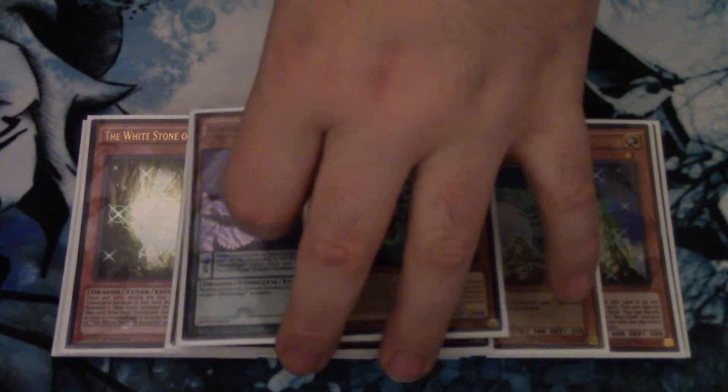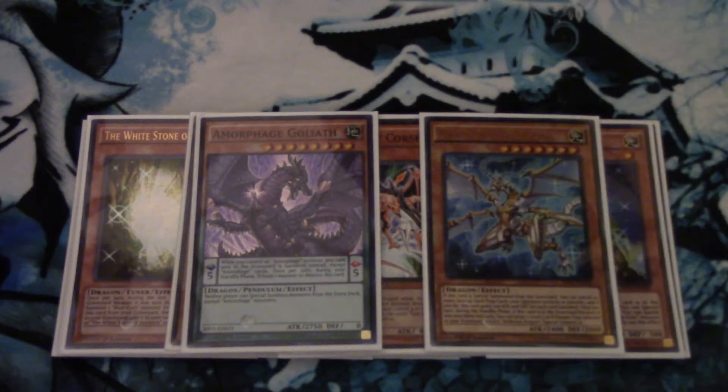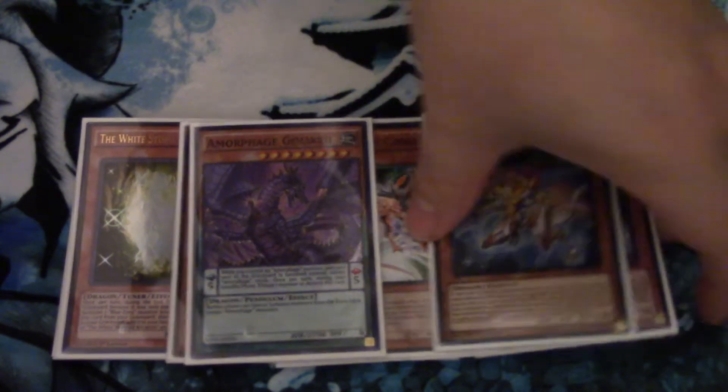For the other one-of dragons, I play one Amorphage Goliath and one copy of Arc Brave Dragon. I think it's necessary to play right now, especially with a lot of decks being extra deck strategies — just being able to summon this is really good. The unique thing about this deck is it can go first or second. Going second, you can break their boards, set huge monsters on the field, and essentially put a Domain of the Monarchs on legs — they have to respond without going to the extra deck. It's almost guaranteed game against Spiral, because your monsters are so much bigger than theirs.